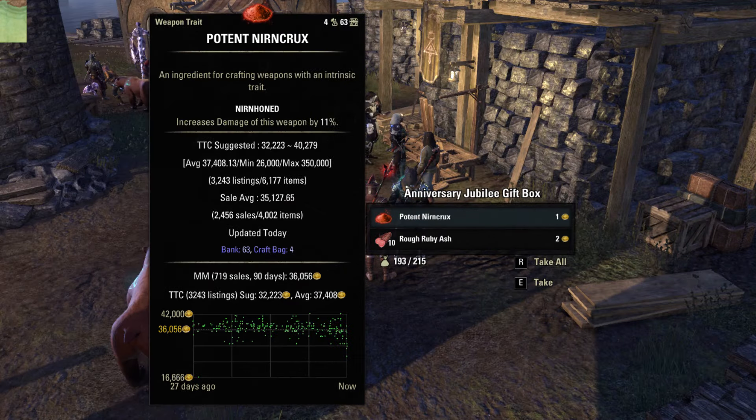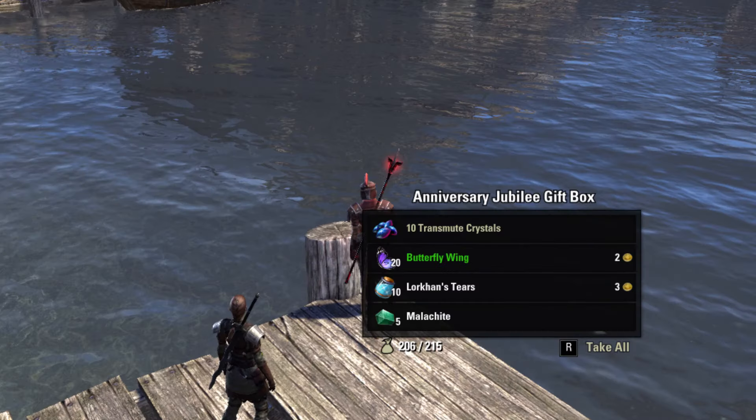The contents of the gift boxes are very random. Sometimes they will be trash, and sometimes you will get like a quarter million worth of crafting materials. Transmute stones are always welcome.